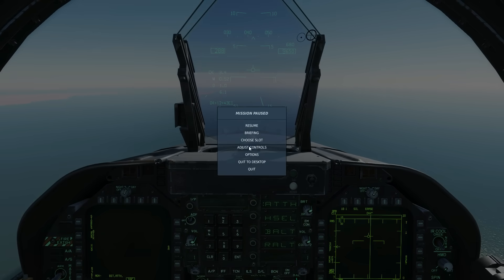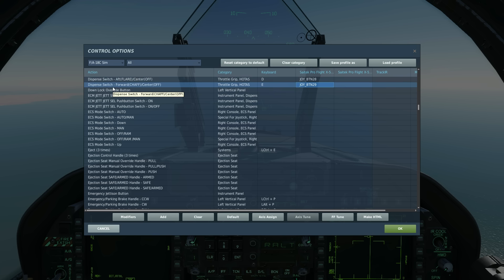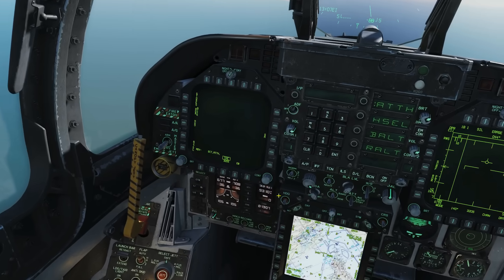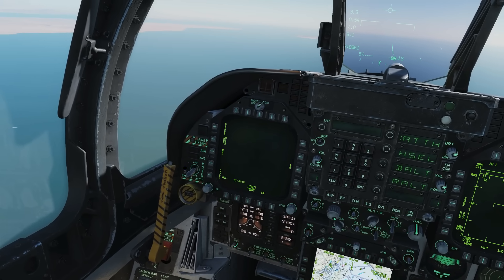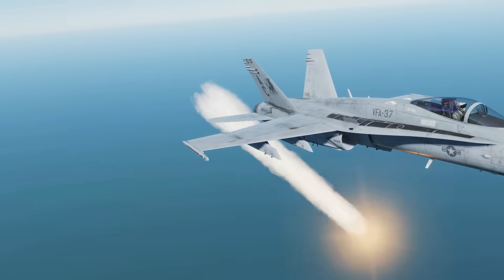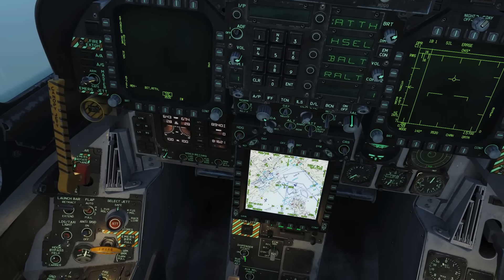Bypass just means that you can literally press a button and a flare will come out, or press another button and a chaff will come out — so it's bypassing the automated system. We've got dispense switch aft which sends out one flare, or dispense switch forward which sends out a chaff. For the dispensers to work in any mode we're going to need master arm on — let's send that on and we'll go to outside view.